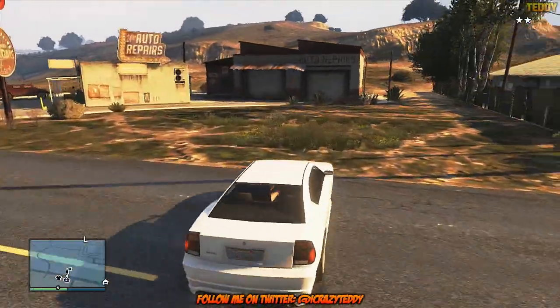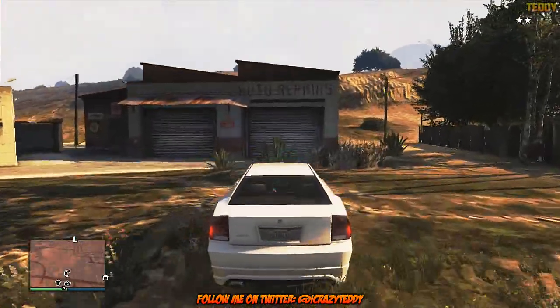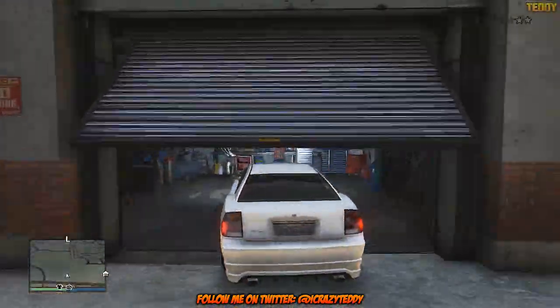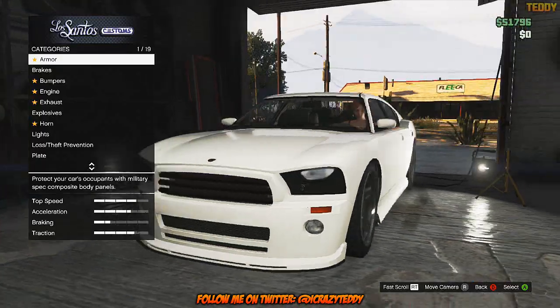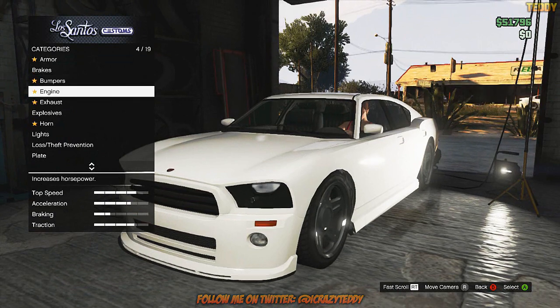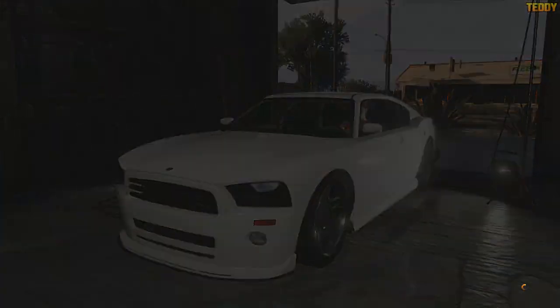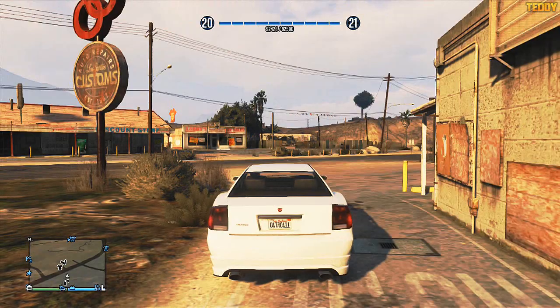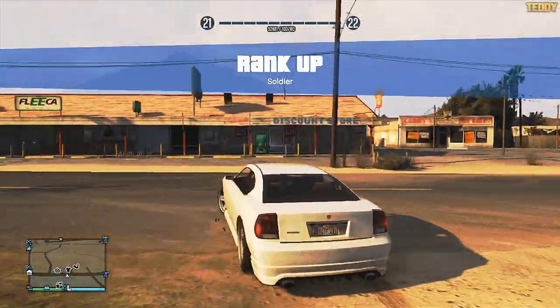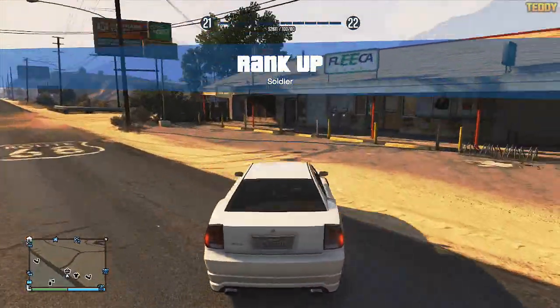Then proceed to Los Santos Customs — or whatever it's called on this side of town. As you can see, you will lose the cops and you will get 200 RP. Once you've done that, back out of Los Santos Customs or the auto repair shop. As you can see, I did rank up the first time doing it.